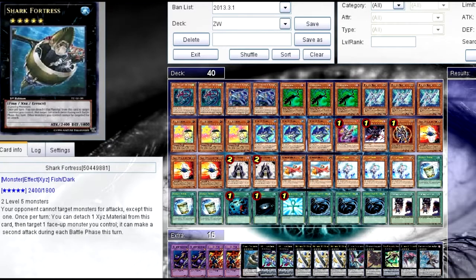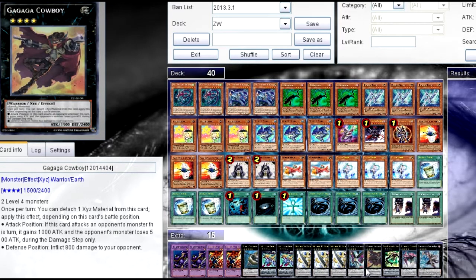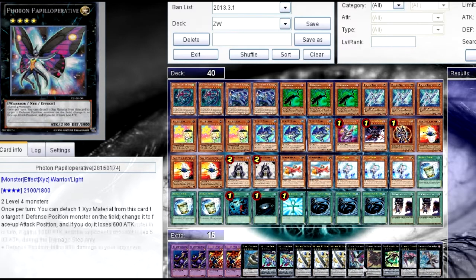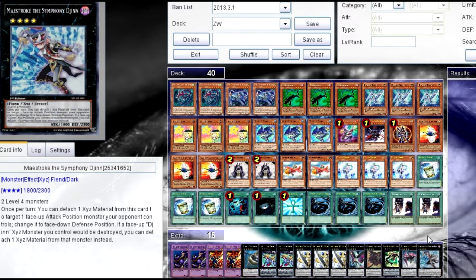For the extra deck: Shark Fortress helps out with your OTKs. Two ZW Lion Arms — you only need two. Three Utopias, Photon, Papilloperative (or Pappy), Cowboy, Number 69, Shockmaster, and Jin. You can play Korn or a lot of other rank 4s, but these are really all you need to get it done.